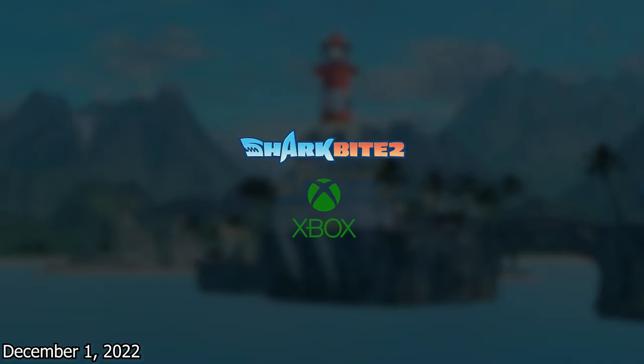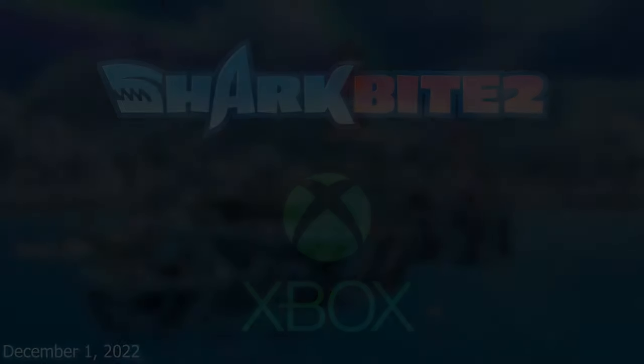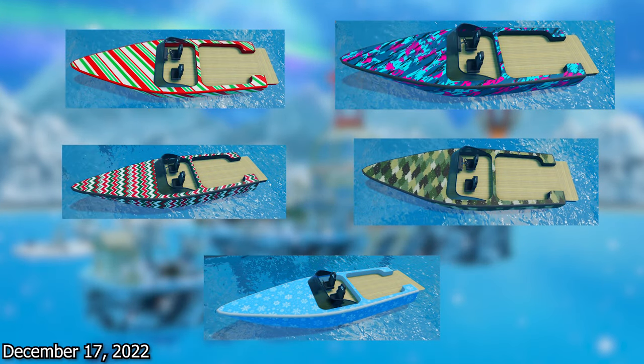On December 1st, SharkBite 2 released on Xbox. Next up is the Christmas Part 1 update — we got a lot of stuff including a new gift currency, the 2022 sleigh, the gingerbread steamboat, snowmobile, Christmas shark, gift artillery turret, and also five new boat pins, three of which could be gotten from Santa.